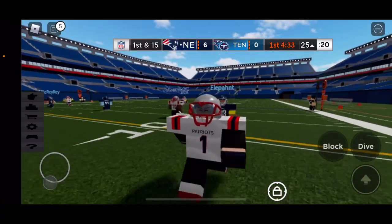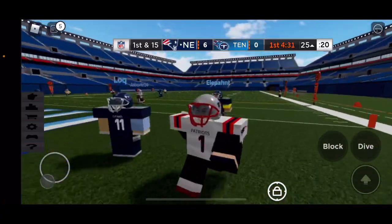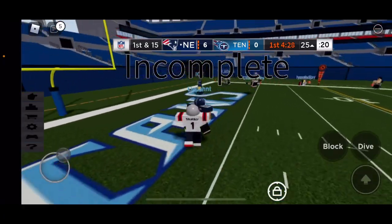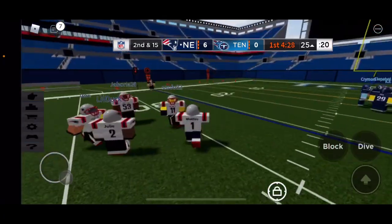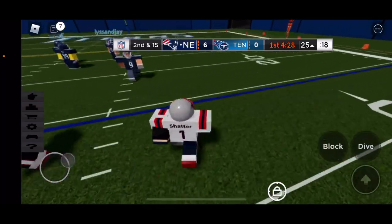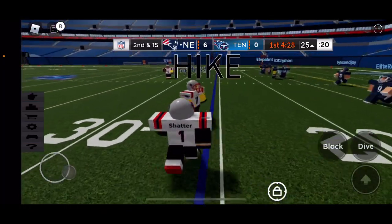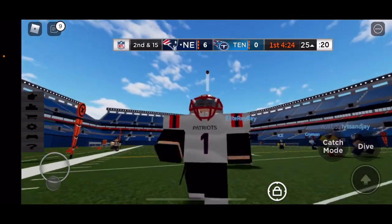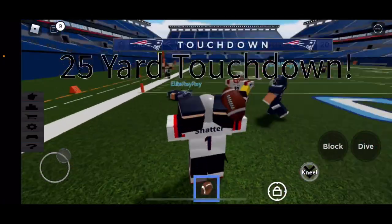Hey guys, welcome to another episode of Football Fusion. Today I'm gonna be playing wide receiver and Tron's gonna QB for the team. He passes a dot to the right side wide receiver, going right side to get a burn so he can pass me - and yep, good stuff, that's a touchdown.